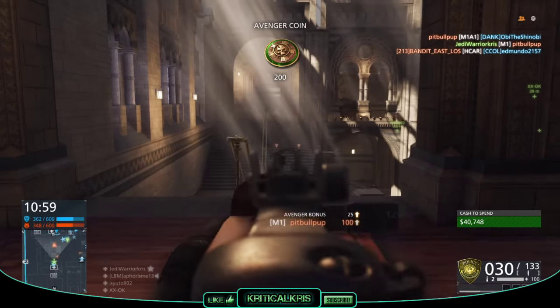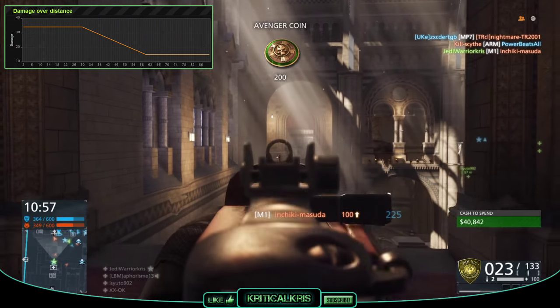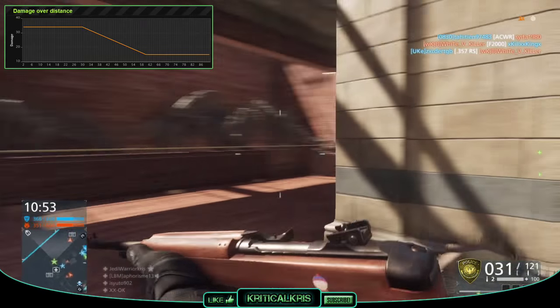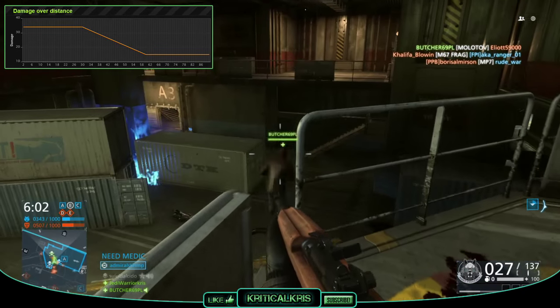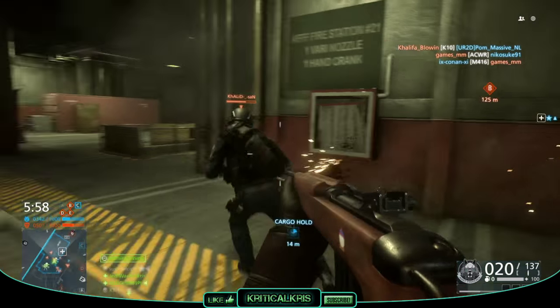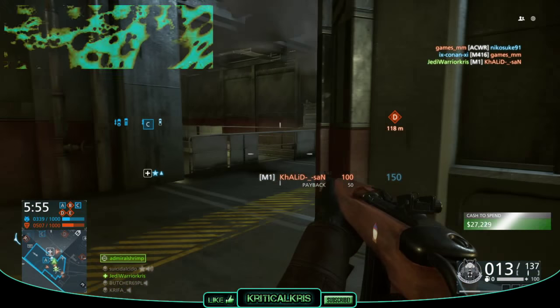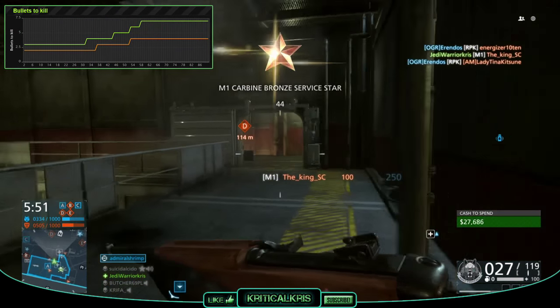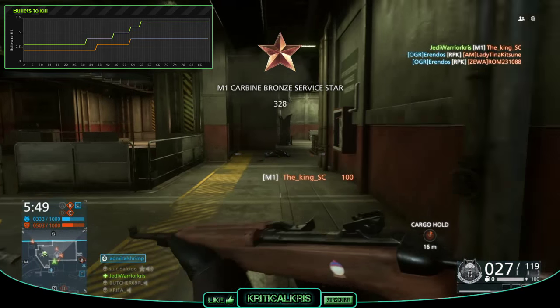Another good thing about the M1 is its maximum damage. Looking at the graph, we can see that the gun's got a maximum damage of 34 up to 30 metres, and a minimum damage of 15 at 60 metres. So at closer to medium ranges, the M1 can be a very deadly weapon in the right hands. It can kill another guy in just 3 bullets up to about 30 metres away, which when compared with most of the other guns is quite good.